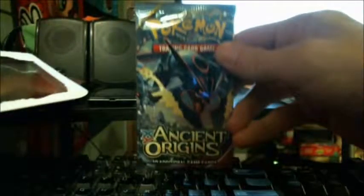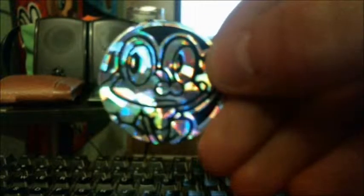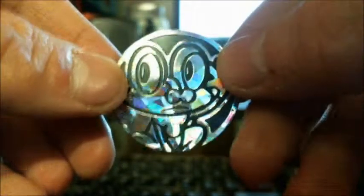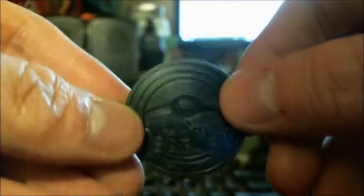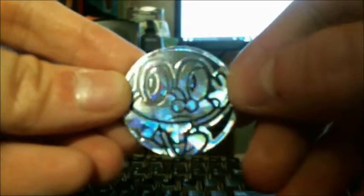Here's one of the packs, Booster Pack number 2, and here's Booster Pack number 3. First of all, it is the collectable coin that comes with it. It is of Froakie from Pokemon X and Y. I played Pokemon X once in my life and I chose Fennekin. Oh, you guys must hate me right now. Maybe in my second playthrough I'll choose Chespin!